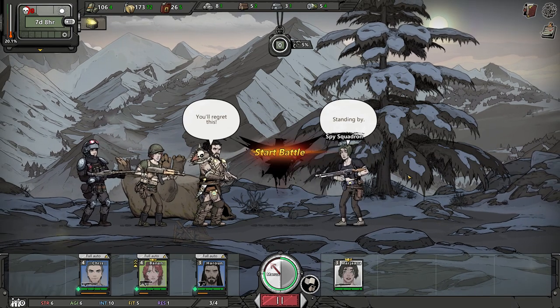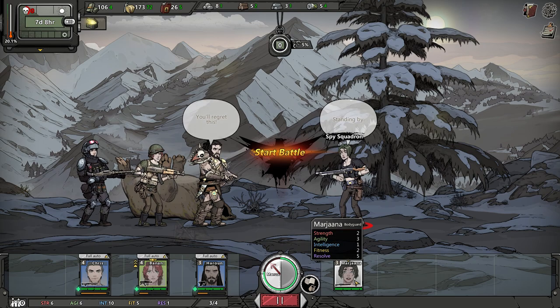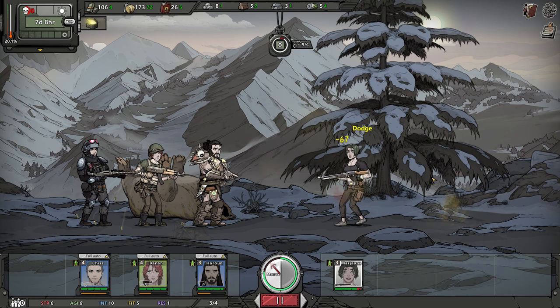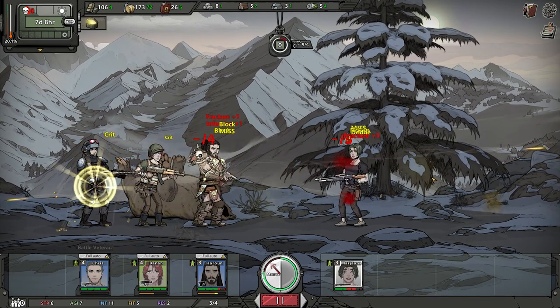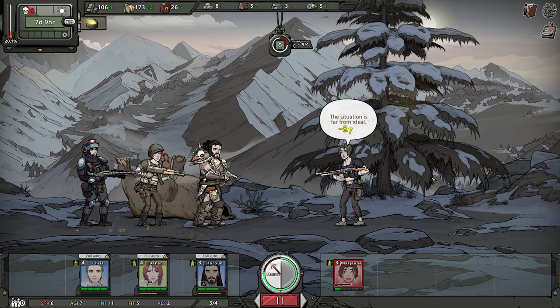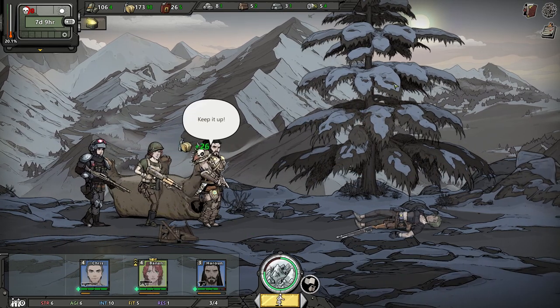Let's deal with you — Marjana, Spy Squadron. Fairly weak overall, just Resolve. Not sure if Resolve is going to really help you out here, as long as we pop you full of lead. You know what I haven't done? I haven't leveled up my skills. I believe we can use supplies for that — we should probably drop some, because we do have a lot of extra supplies right now, at least when it comes to food.